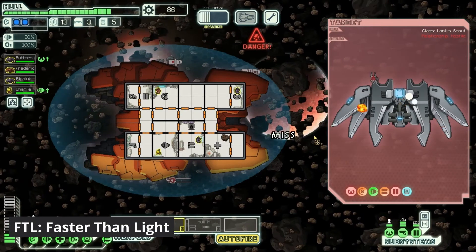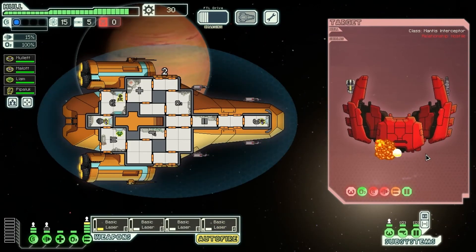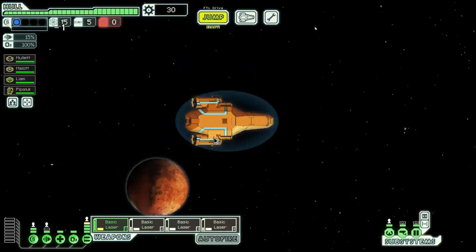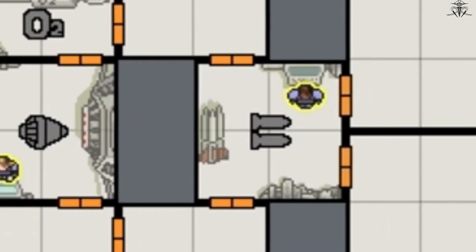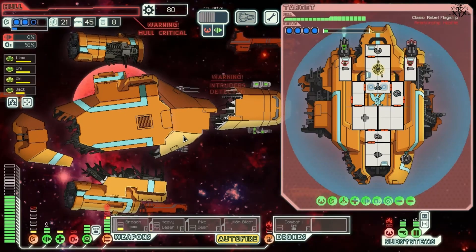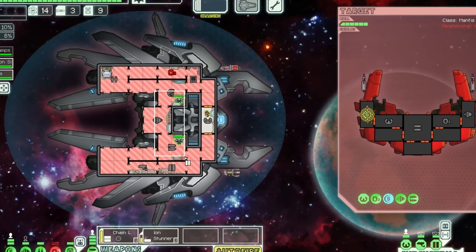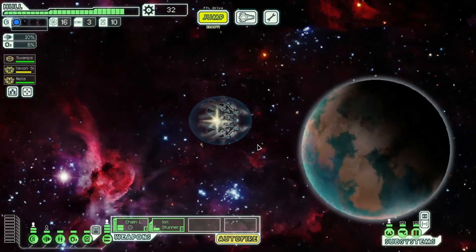Faster Than Light is one of the best top-down games ever made. It's a real-time strategy roguelike game that puts you in the captain's seat of a spacecraft, navigating through a dangerous galaxy with the ultimate goal of delivering critical information. With an amazing pixel art style and compelling soundtrack, the game offers a blend of tactical decision making, ship management, and random events. At its core, the game challenges you to manage your ship's crew, resources, and systems while engaging in tactical combat against various enemy vessels. You'll need to distribute power between ship systems — weapons, shields, and engines.